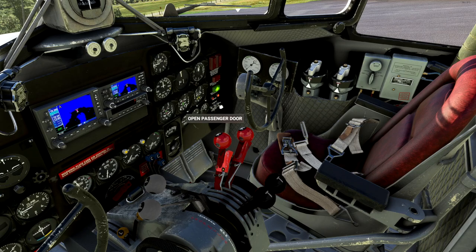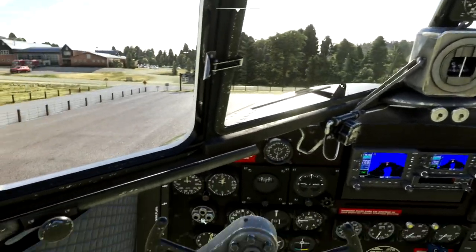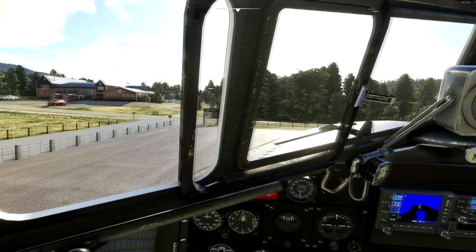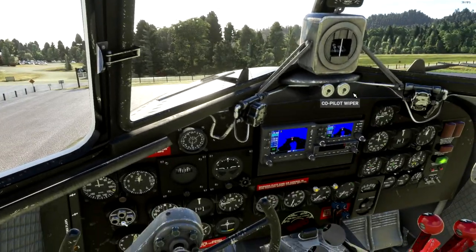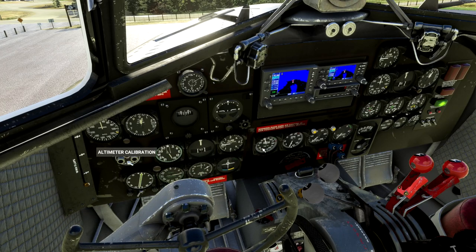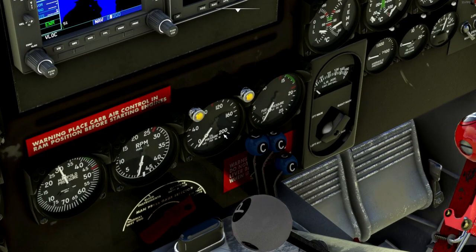Let's pull in all those toys from the outside. We're going to open those windows to get some nice sound as we start. These open as well — really just a ground thing, you don't want to do that in the air. Flap indicators here, speed, manifold, RPM, fuel pressure, oil pressure, fuel gauge selector. This is our left aux to left main, right main, right aux depending on what we have filled. We'll run off this for now just to keep a good eye on things.